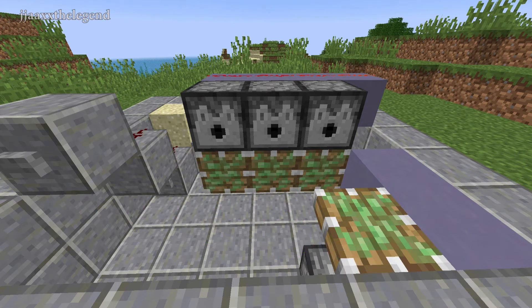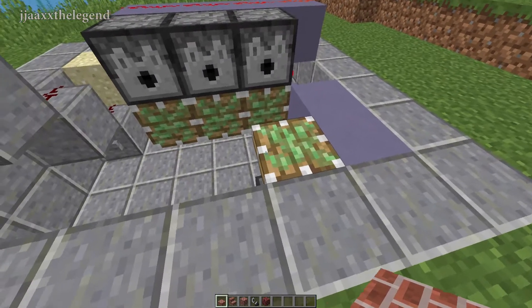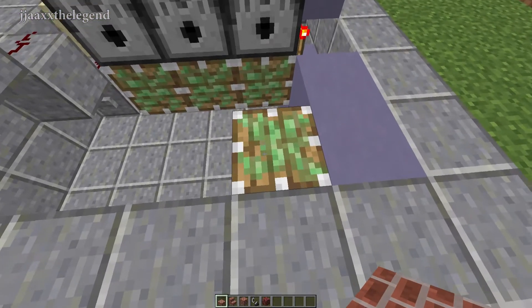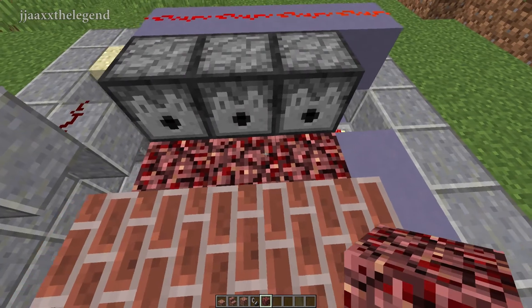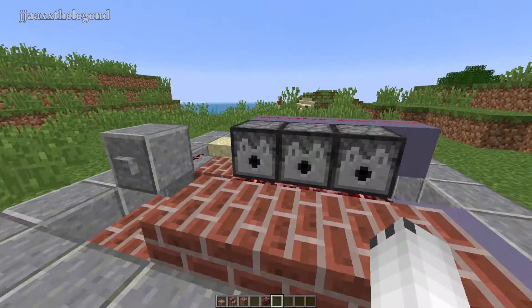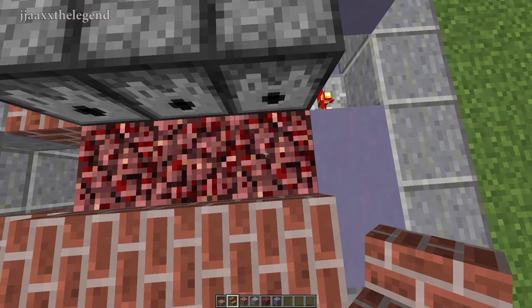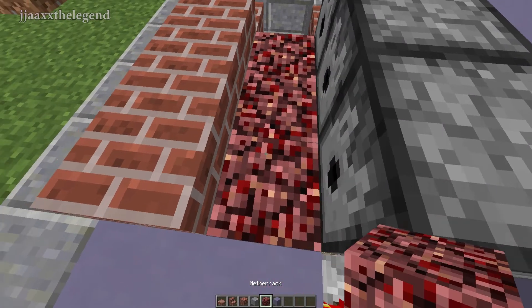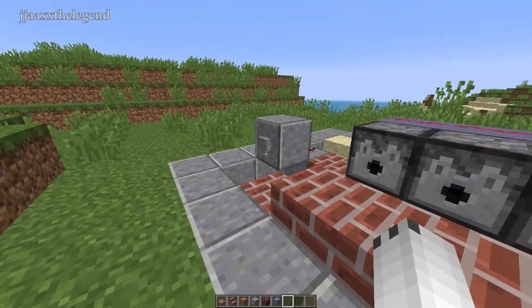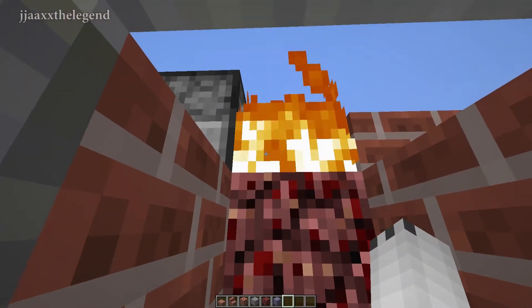Now we're done with the redstoning, and it's time to place some blocks. The blocks you're going to need are netherrack, flint and steel, some stairs, some slabs, and some regular blocks. Come to the sticky piston in the bottom right corner with its face facing into the sky, and place a slab on top of it, then two other slabs to the left of it. Place some netherrack on the face of the pistons underneath the dispensers, and remember to add your flint and steel inside your dispensers. Place a stair or slab under the first piece of netherrack so you have a staircase to get down to your secret base, then place the netherrack back. Once you've done all that, press the button and your fireplace door should open right up — you'll be able to walk down and press the button here, and it should instantly close back up and the fire should be lit.